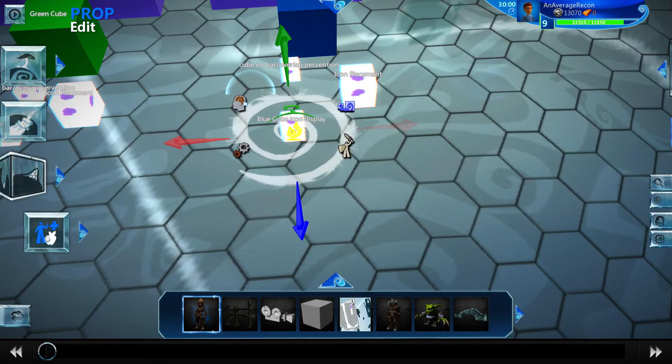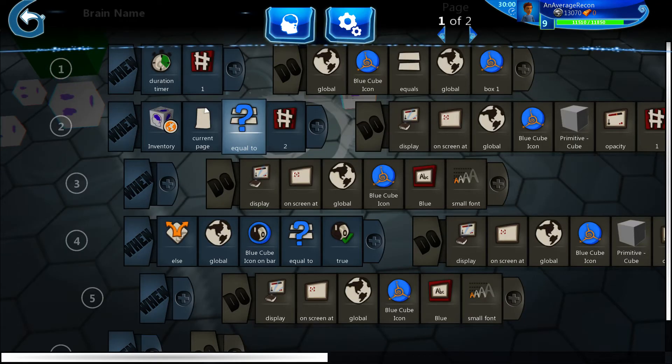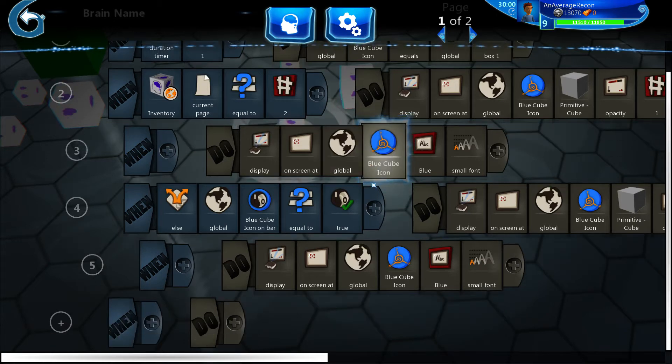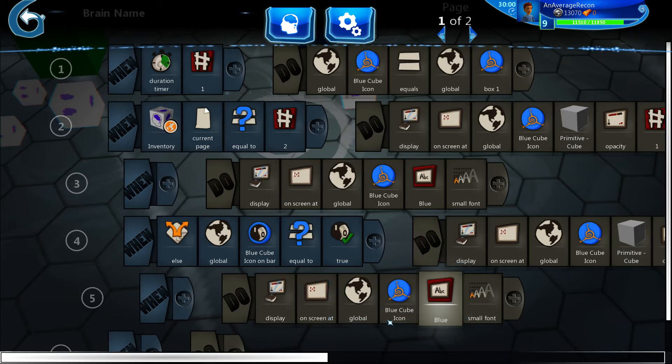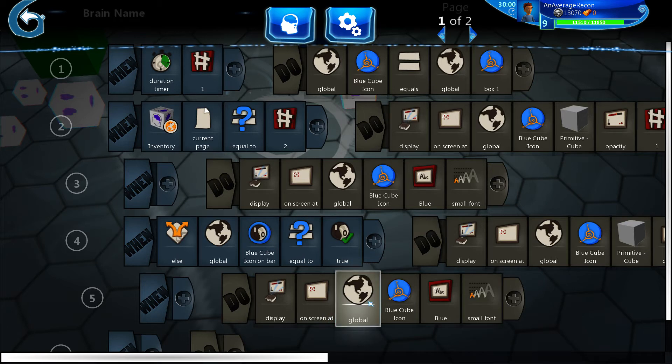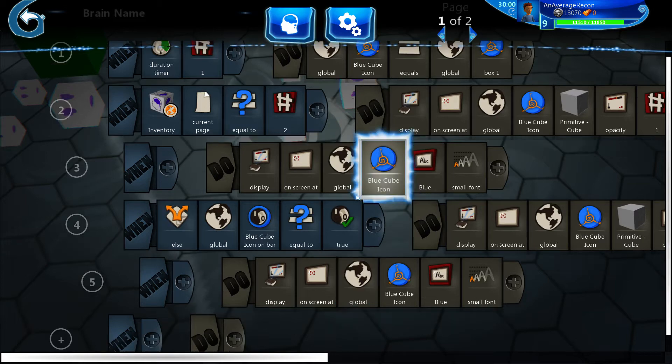Let's check out the icon display. All this code does is dictate when the icon should display. The icon only displays when the inventory page is two — so when the inventory is open, the icon has to be showing. It's either in the inventory or on the bar, and either way it's going to show up. If the inventory isn't open but the icon is on the bar, it also displays. If the inventory is closed and the icon is in the inventory, the icon does not display.